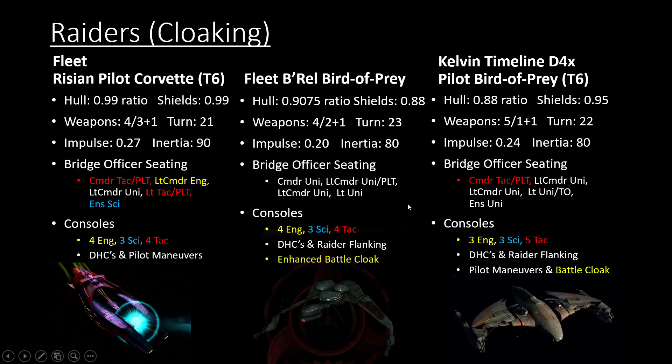The Kelvin Timeline Bird of Prey can only be flown by Klingon Captains and Klingon-aligned Dominion Captains — no one else. Romulan Captains can't fly this ship, and Federation Captains can't fly it or anything equivalent. For Federation Captains, you have the Kelvin Enterprise instead. For Romulan Captains, you have the Kelvin Timeline Carrier Warbird with a two-hangar bay. KDF Captains get a Kelvin Timeline Bird of Prey that's really, really strong, if they decide to spend a lot on the exchange to buy it.